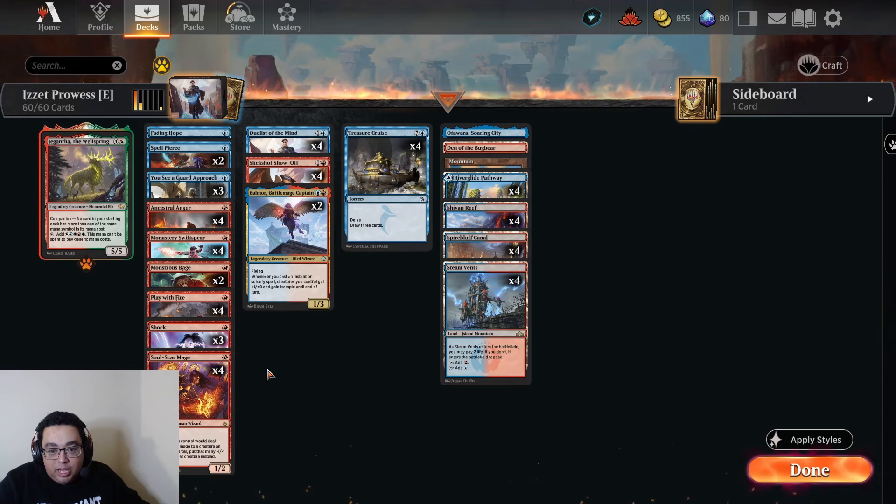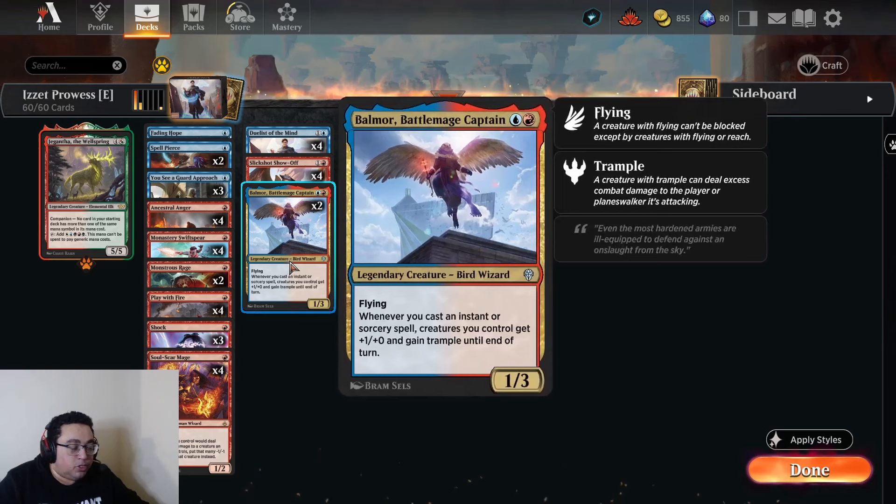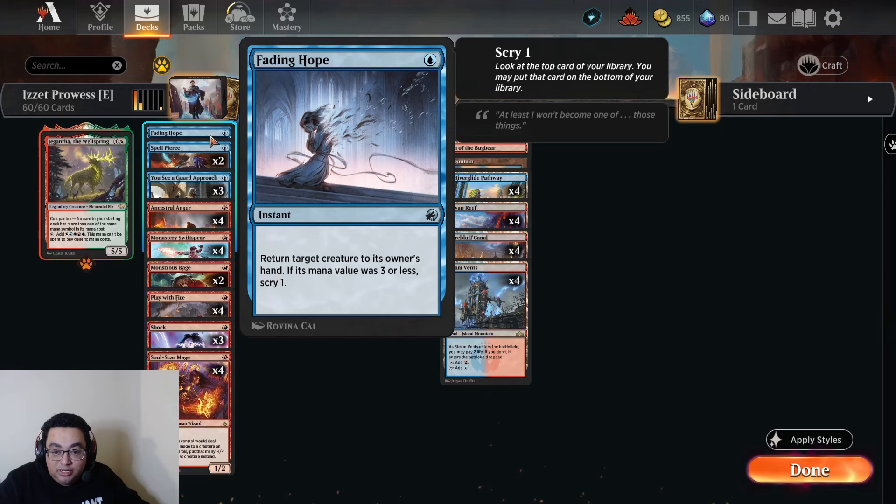So seven effectively shock effects — obviously some extra upside on Play with Fire. There's also one copy of Fading Hope. I was going to play one of the new red removal spells, but wanted to keep as many one-mana spells as possible, especially because we're loading up a little on two-drop creatures. One Fading Hope is a bit of a catch-all and in a pinch also protects our own creatures, bouncing a creature back.